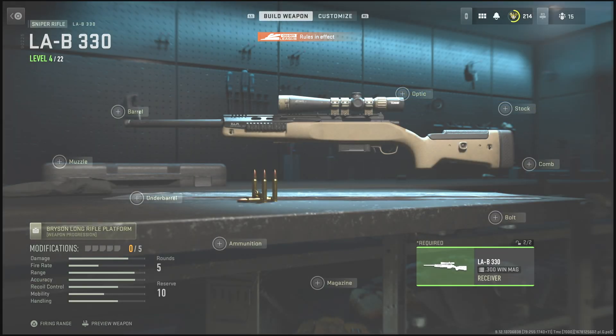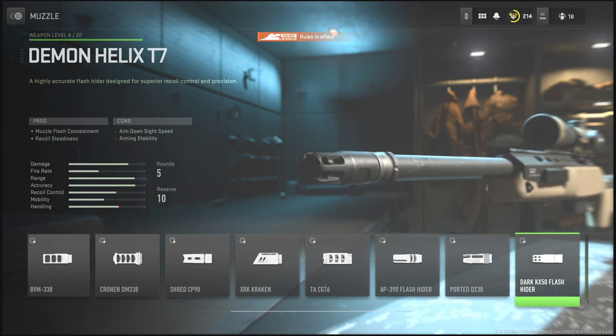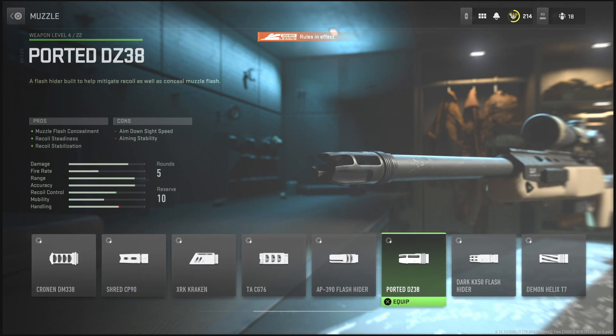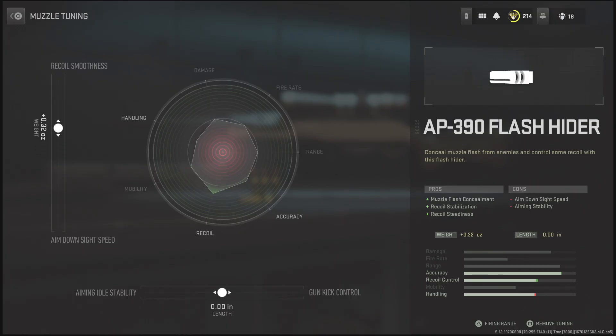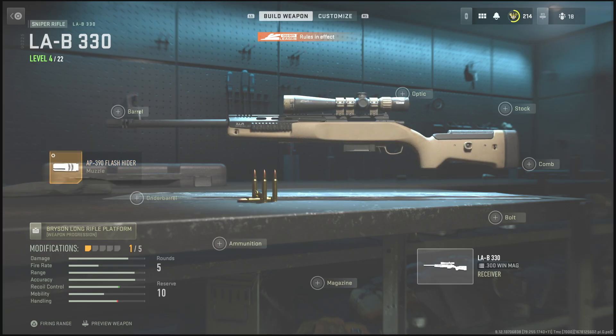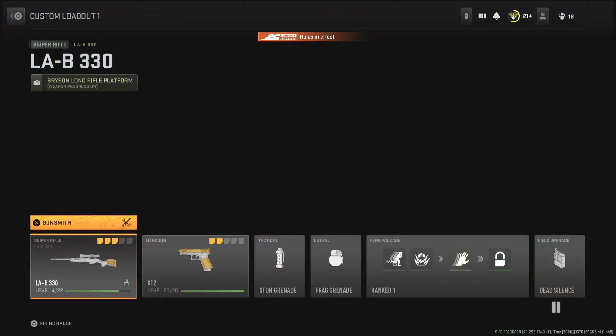Once you have selected the gun that you want, go over to the Gunsmith. In today's video I'm going to be using the sniper rifle because I don't have any of this unlocked in regular multiplayer. You guys are going to be able to put on whatever attachments you want, and you can also tune those attachments to your liking — however you want the gun to be, you can do that.